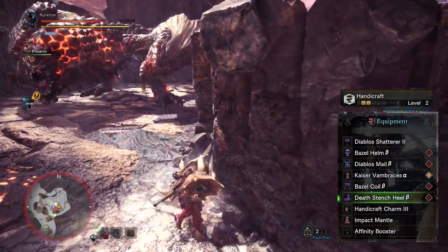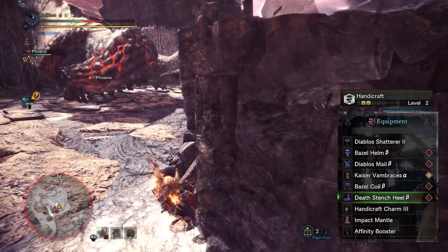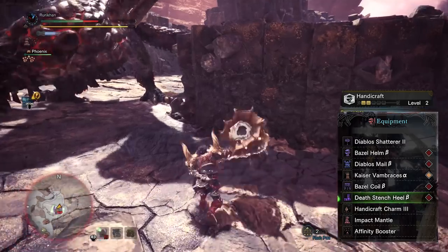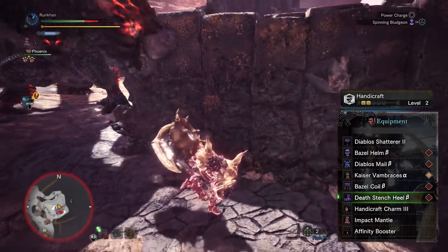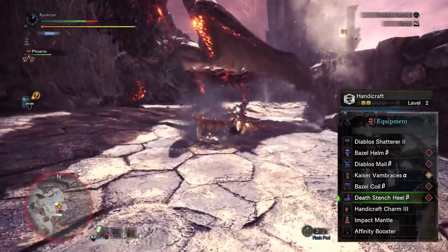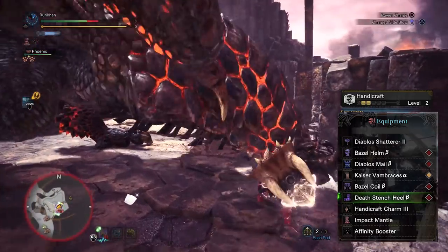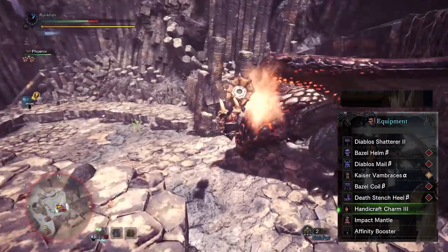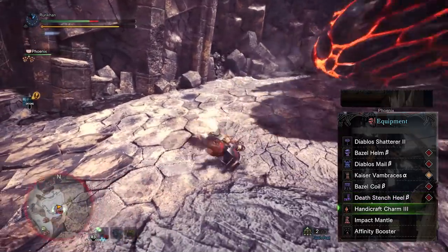Then we have the Death Stench Heal Beta, because we want to get max Handicraft. The reason I'm getting max Handicraft over using a Sharpness gem is because I don't like the time pressure of having to make use of the Sharp gem when I'm on the hammer. I want maximum Handicraft so I can take my time and really plan out every single hit.